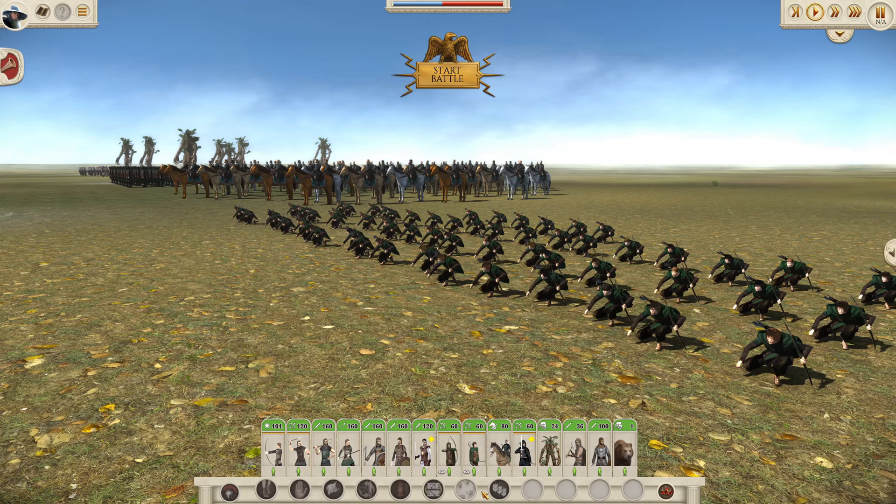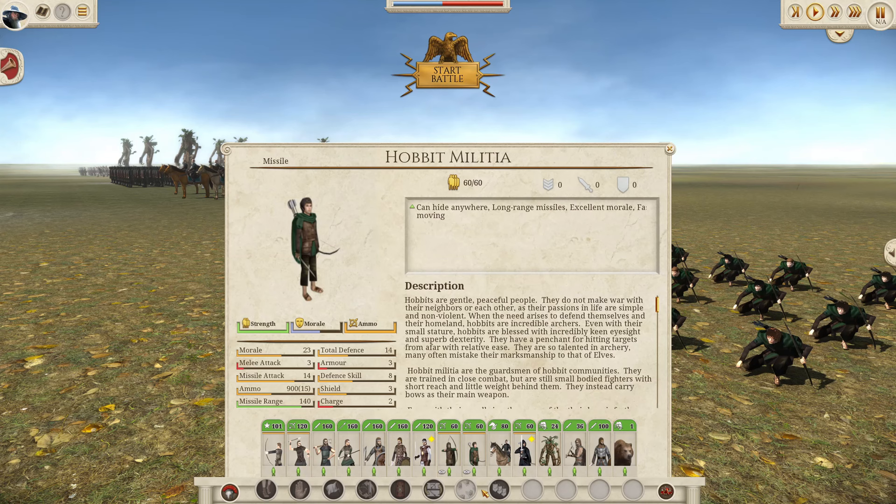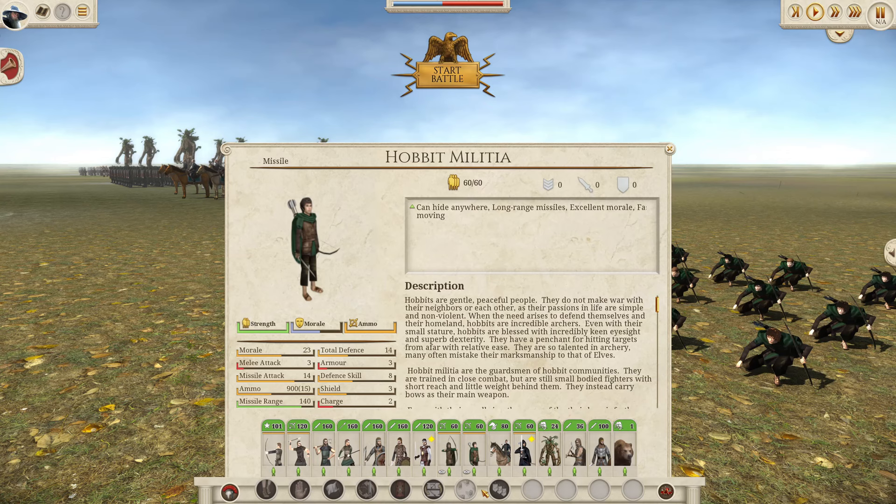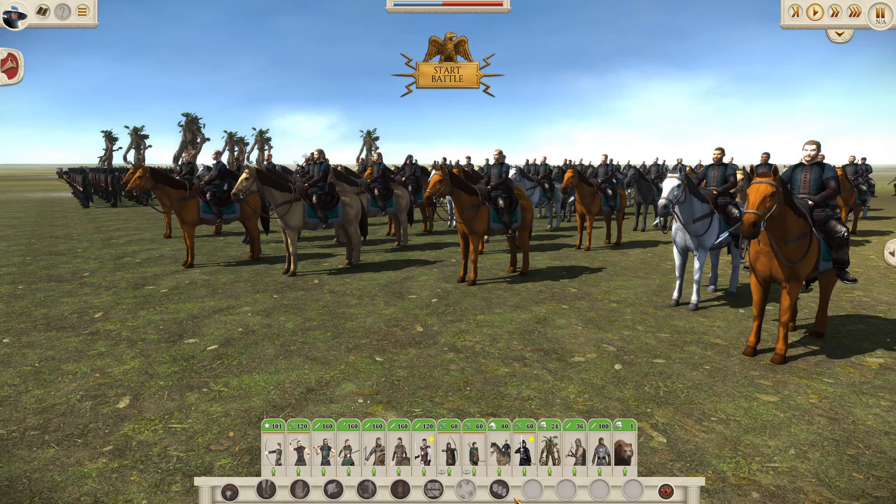The Hobbit Militia are hybrid melee and archer units. They're slightly weaker than the Hobbit Archers in terms of archer performance — one less missile attack and slightly less ammo. However, with defense of 14 and melee attack of 3, in melee combat they will perform about as well as some of the other infantry units like the Free Militia and the Townsguard. Just bear in mind the unit size of 60 is very low.